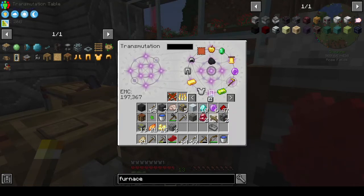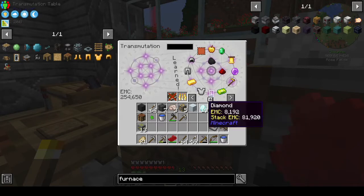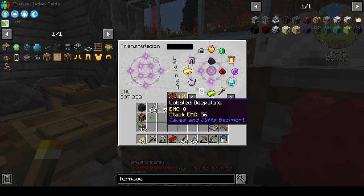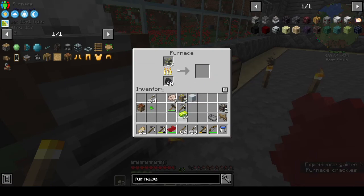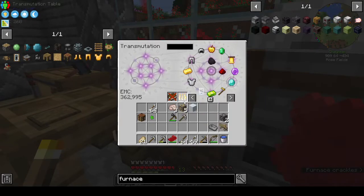The cave root — you can eat it actually, let's eat that now. Tough — I have no idea what tough is. Fiery glass, uranium, nice, gem, diamonds — see how our EMC just jumped up? We can put back that bucket of water, we didn't need it. Let's go and do some trading. We need — take out three stacks. Oh, we don't have enough emeralds. I thought emeralds were less.